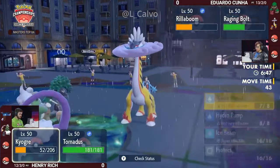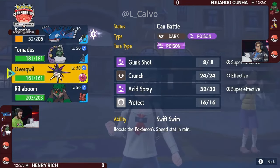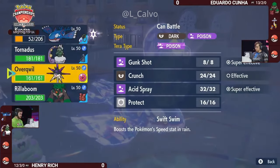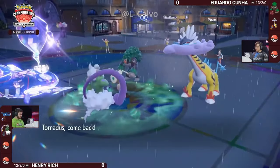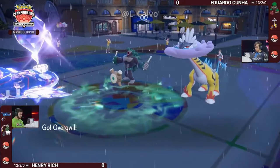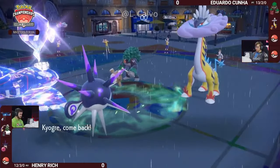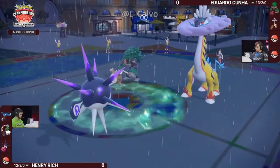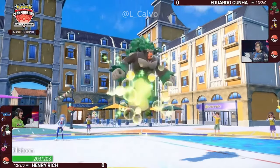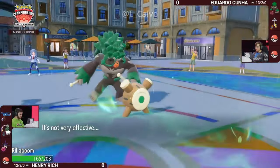That's big damage onto Eduardo's Pokémon. Typically when running Kyogre you want to focus on Water Spouts, but Henry's Kyogre is in a unique position where he doesn't necessarily have to switch out this turn. Ice Beam will deal super effective damage to the opposing Rillaboom and Raging Bolt, and if there's enough health left later in the game, once Thunderclap is no longer a threat, those KOs are easy to get.